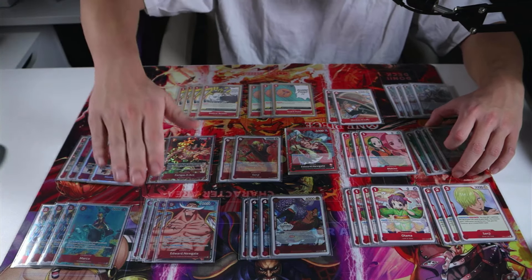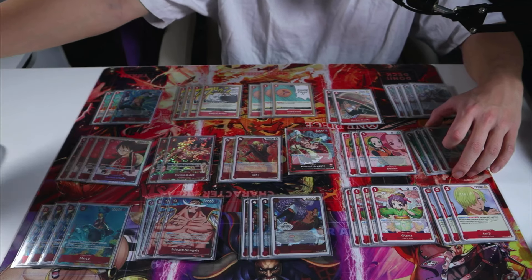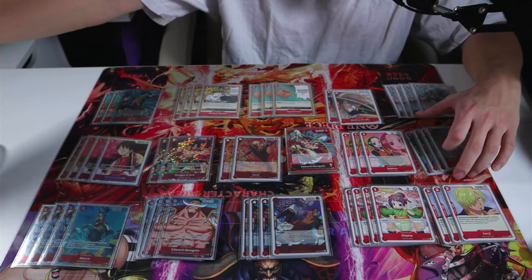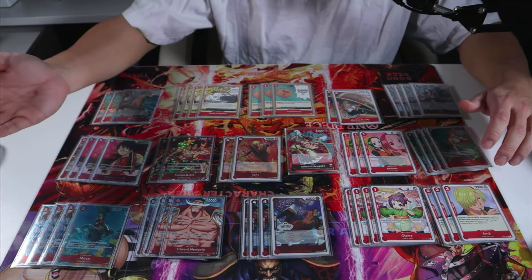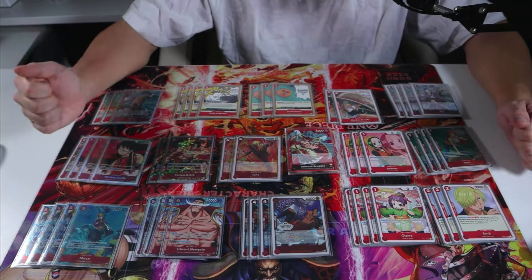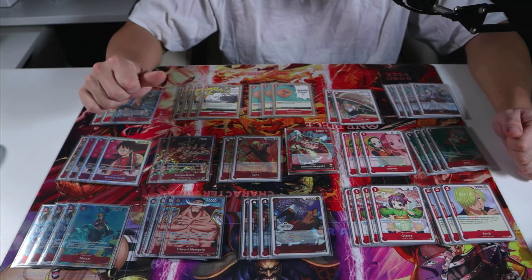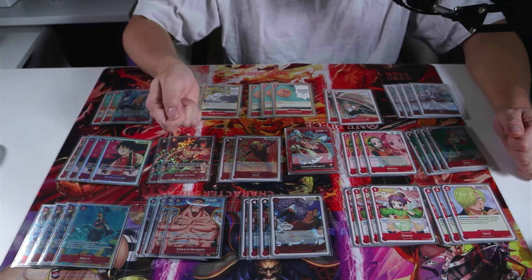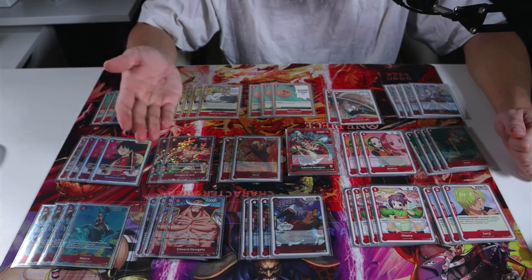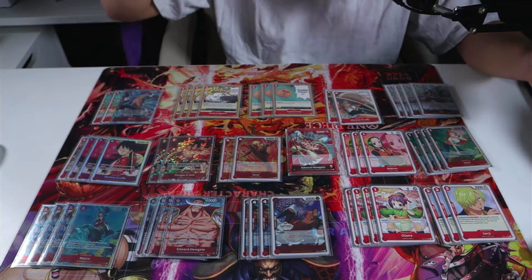Last but not least is our back-end card — Edward Newgate, the card-tech band. This thing's broken. You drop it, and even if you're at zero life, you are living. You know how hard it is to swing at an 8K body? They're investing a third of their Don just for you to be like, one K counter. They put three Don on their leader, swing eight — it's just not happening.